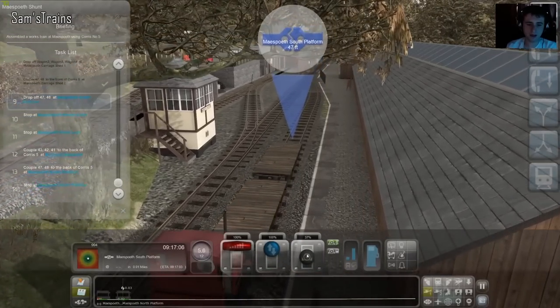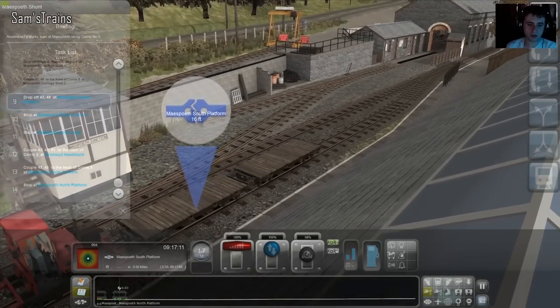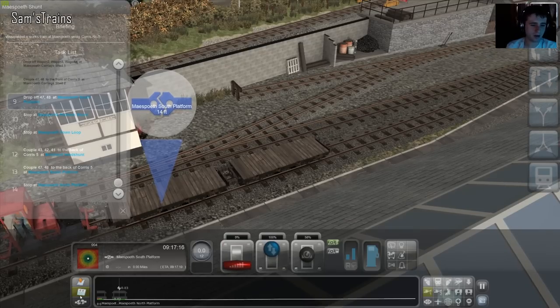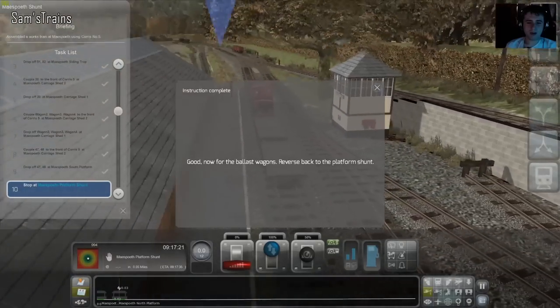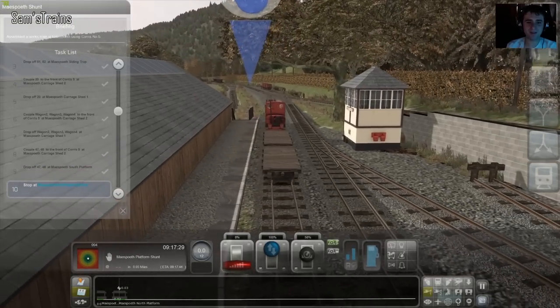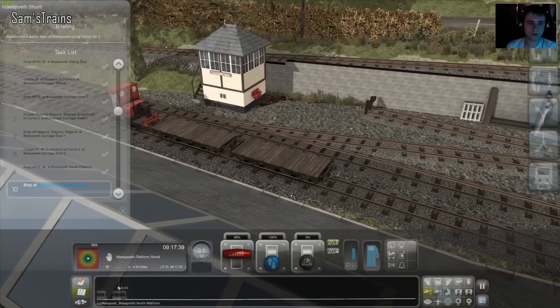Anywhere here should be fine — to a gentle halt, clutch in. What am I doing — oh, I have to drop them off. Now for the ballast wagons — reverse back to the plan, that must be those, the arrow isn't quite lined up. Oh no, we've got to stop at the shunt first. It's just being helpful. Camera there we go. A bit faster — 7.5 in reverse without the load.